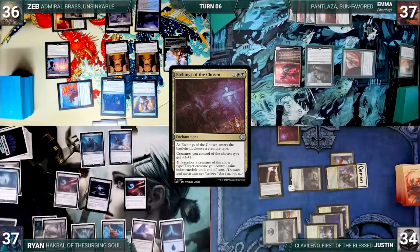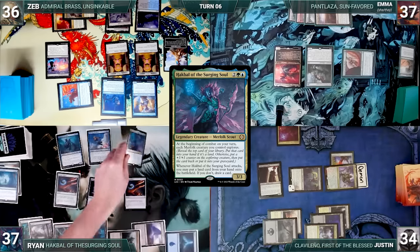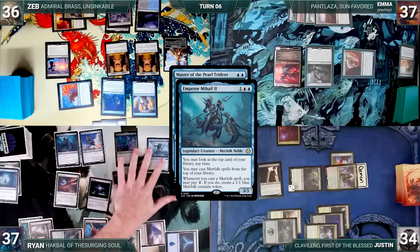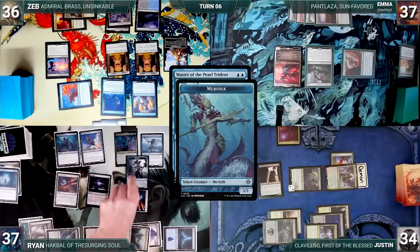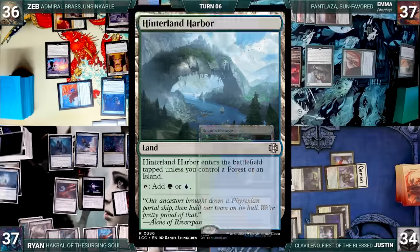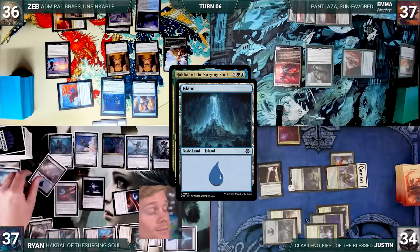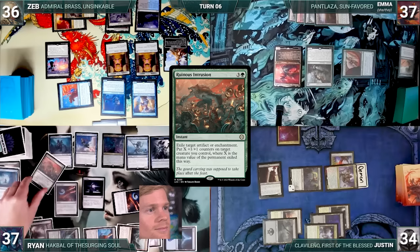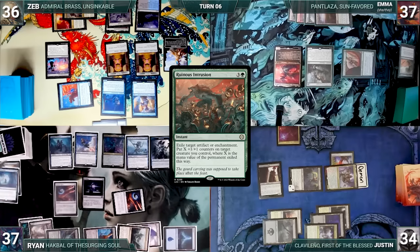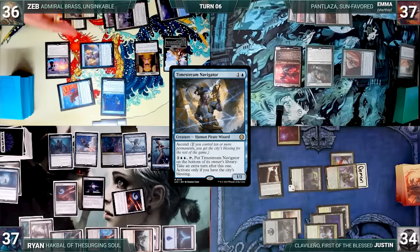Ryan draws and plays Unclaimed Territory naming Merfolk, then casts his commander Hawkfall of the Surging Soul, followed by Master of the Pearl Trident. Mihail triggers; Ryan pays 1, creating a 1/1 Merfolk. He moves to combat and Hawkfall triggers for each of Ryan's creatures. Ryan reveals a Rogue's Passage, Hinterland Harbor, Myriad Landscape, and Island into hand, then reveals a Ruinous Intrusion, leaving it on top and putting a +1/+1 counter on his Merfolk token. Ryan passes. At end of Ryan's turn, Zeb activates Timestream Navigator, putting it on the bottom of his library and getting an extra turn.